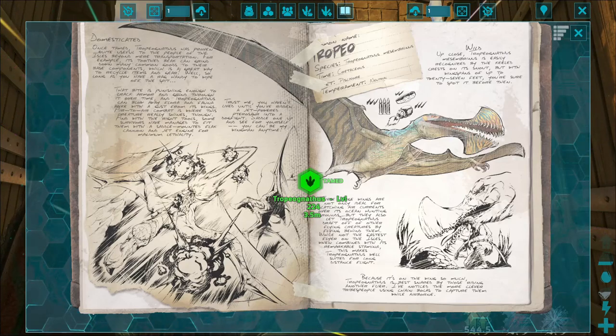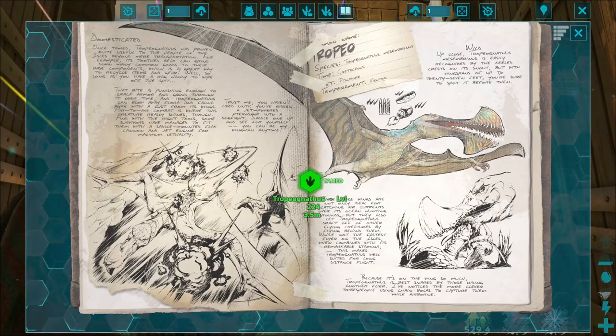Once tamed, Tropeognathus has proven quite useful beyond near transportation. Its tooth-beak can grind down many common goods to their base components — a great way to recycle items and gear. So long as you have a rare candy to wipe off the spit, that bite is punishing enough to crack armor and grind through it over time. Tropeognathus can also blow away flora and fauna alike with a gust from its wings.